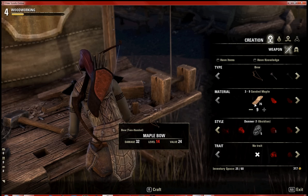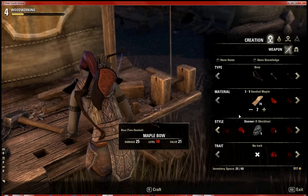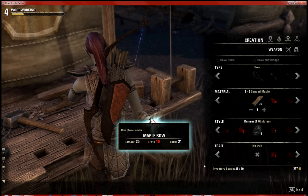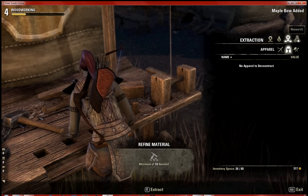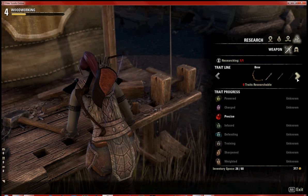I have maple and I'm level 8, so let's go and make a level 10 bow. I'll choose obsidian because that's the only style I can craft, and then I press R to craft it. Simple and straightforward — we like it.